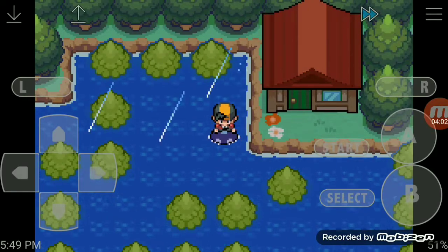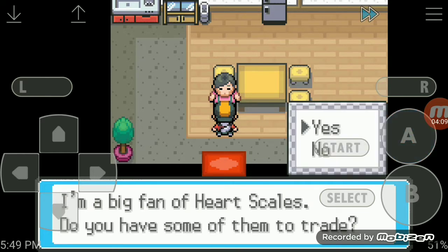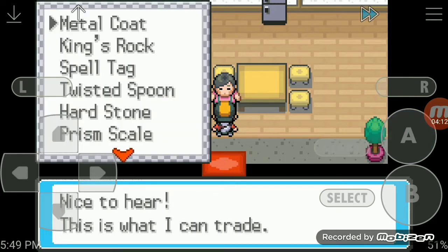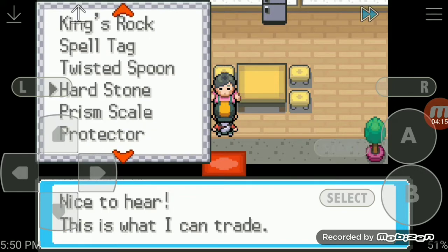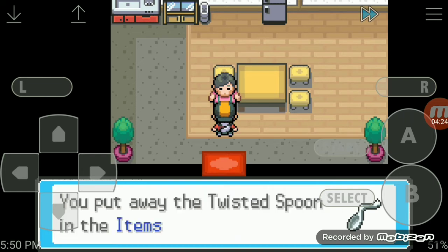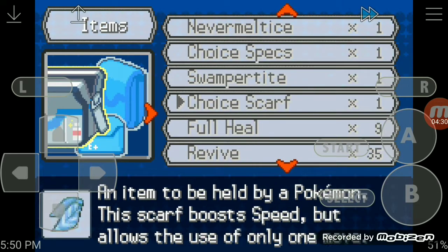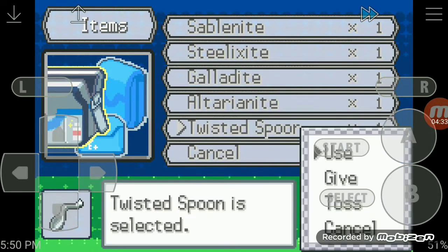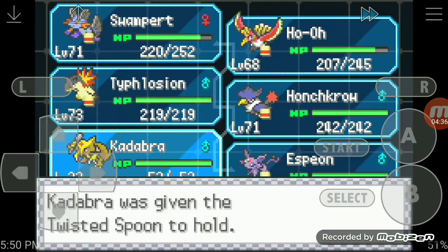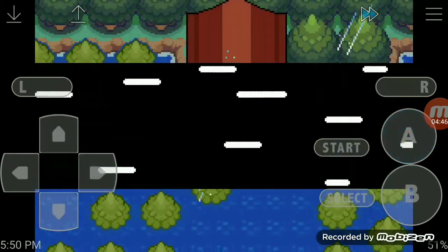He'll actually give you — I think you need a Heart Scale. You have to get the Twisted Spoon to evolve Kadabra into Alakazam. So get the Twisted Spoon, and boom — equip the Twisted Spoon to your Kadabra.